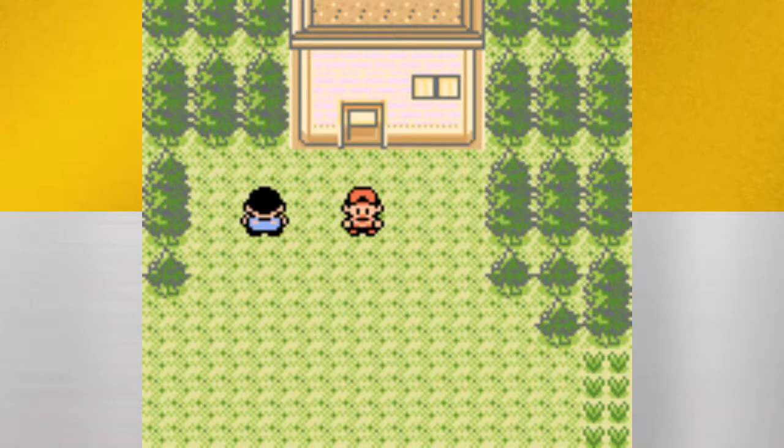Another Pokémon we can come across is Pidgey, a Normal/Flying type encountered during the day. The day and night mechanic affects which Pokémon show up — Sentret will only show up during the day. Daytime is divided between morning and day: morning starts at 4 a.m. and goes to 9:59 a.m., day starts at 10 o'clock and goes to 5:59, and night kicks in from 6 to 3:59. Pidgey is kind of a mediocre flying type. I used it in SoulSilver and I really do regret that. Flying types are handy for the HM Fly, but Pidgey is definitely not the best flying type.